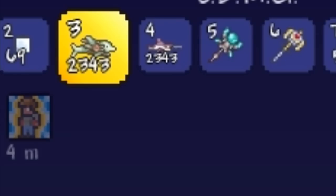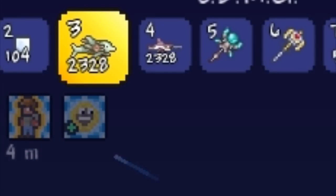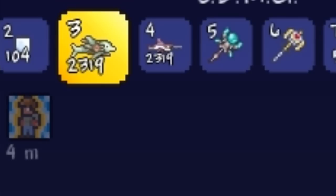Another cool feature of this armor set is the 25% chance to not consume ammo. The Space Dolphin Machine Gun and the Mega Shark already have a 50% chance of not consuming ammo, which means that your ammo depletes very slowly.